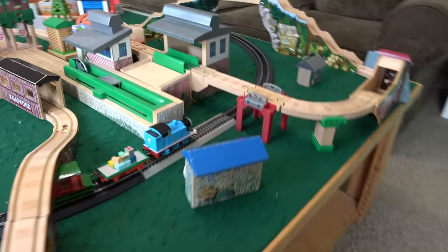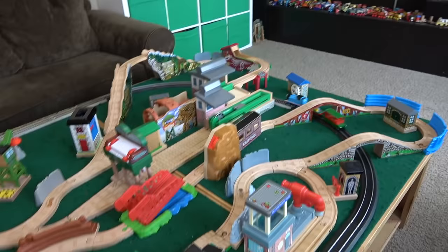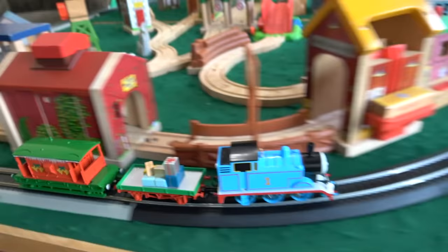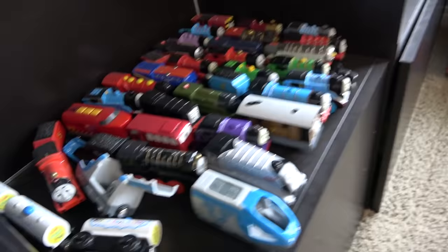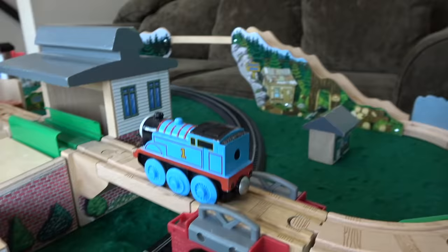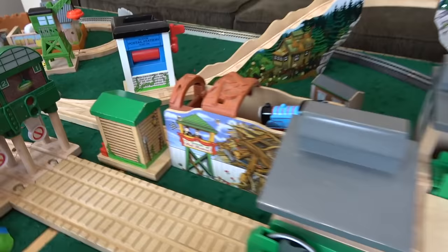We are set up. Thomas the Tank Engine coming around, going underneath the bridges — look at this. Off to Misty Island he goes. He is just going right around now to McCall's farm. Awesome. I have an idea — let's get one of these wooden railway motorized trains and put it on the track and see if we can have him go around. What train do you want? Let's get Thomas the Tank Engine. Should we give him Annie and Clairville? Thomas above and Thomas below. Off they go.